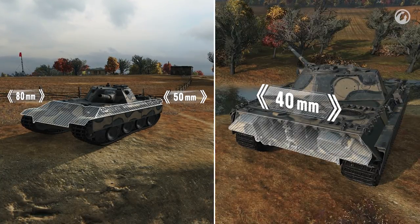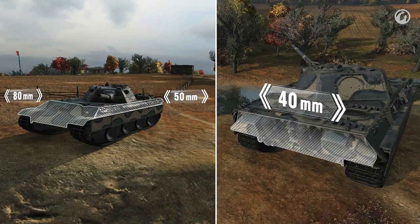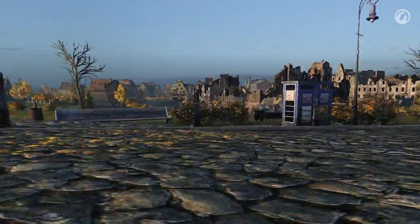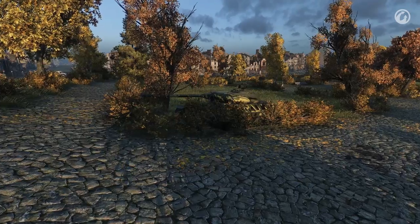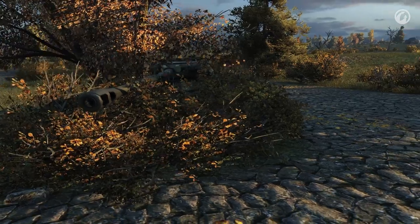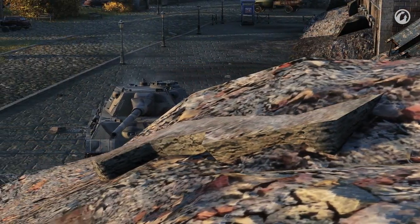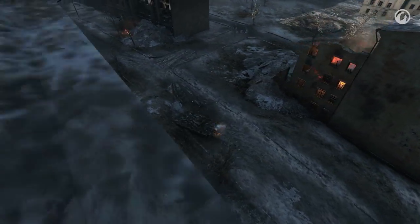Hull armor is a weak point for this tank. For Tier VIII, it's thin — 80 mm in the front, 50 on the sides, and 40 in the rear. The front upper glacis is sloped at 55 degrees. In a direct firefight, position your Panther at an angle. Remember that its 50 mm side armor has no slope at all. Hide the side behind walls, rocks, rubbish piles, and other objects, and present your front armor at an angle to cause ricochets.